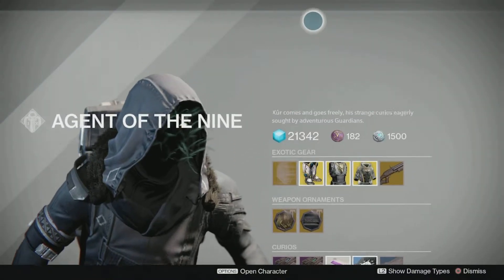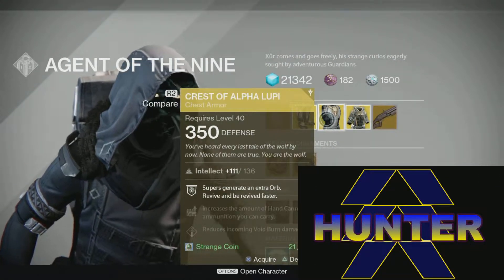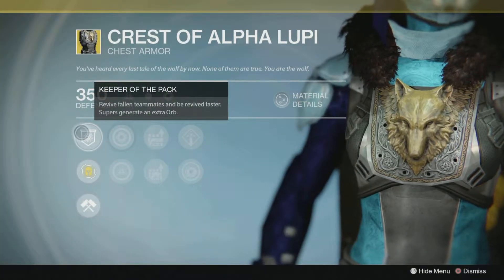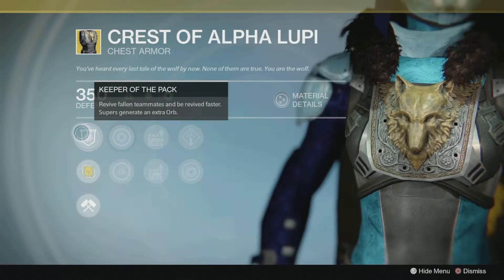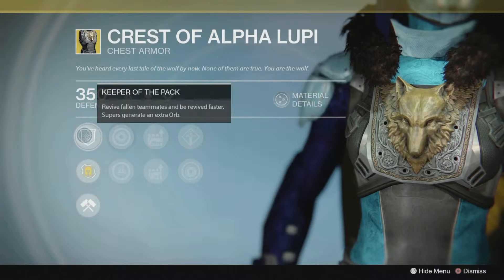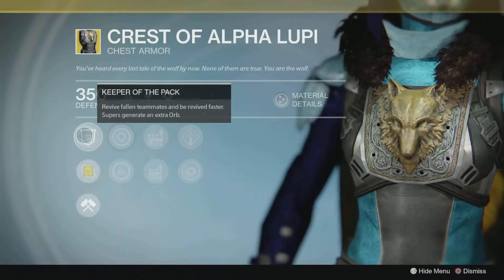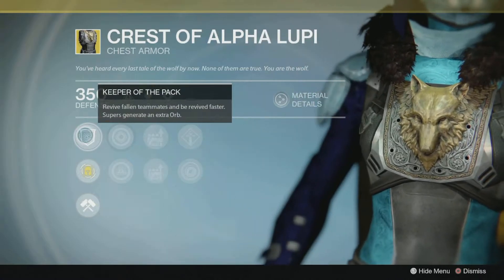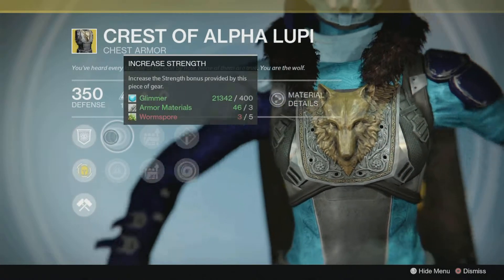For the Hunter this week we have the Crest of Alpha Lupi chest armor. In the first column, Keeper of the Pack: revive fallen teammates and be revived faster, and supers generate an extra orb. That is awesome — I wish I had a piece of armor that did this, especially for when you're doing strikes and stuff. I don't do the raid because I can't find five people to play with, but the supers generating an extra orb is fantastic.